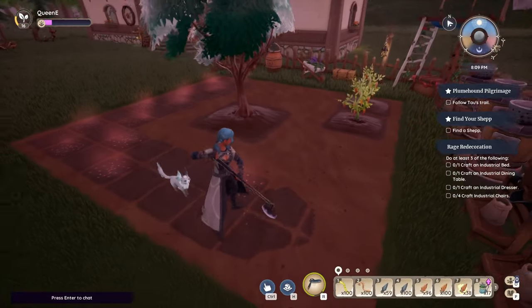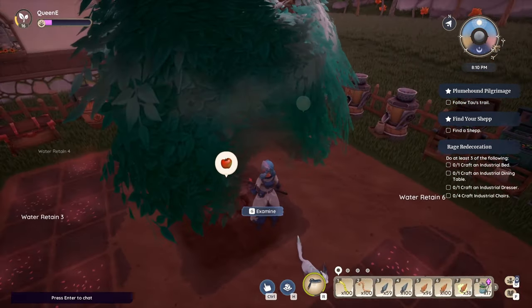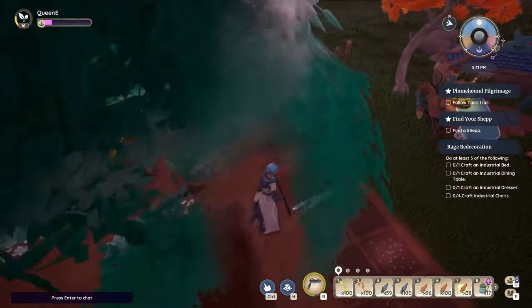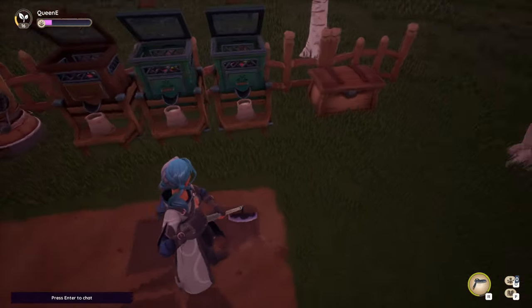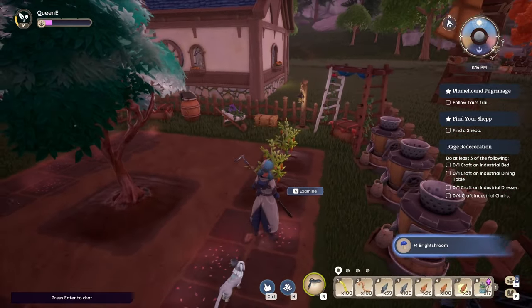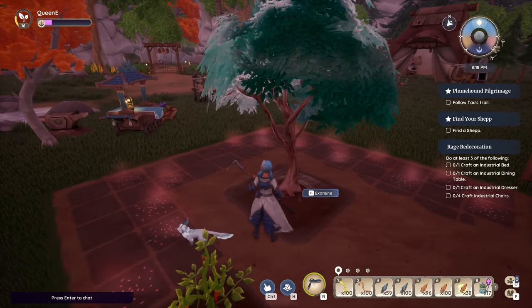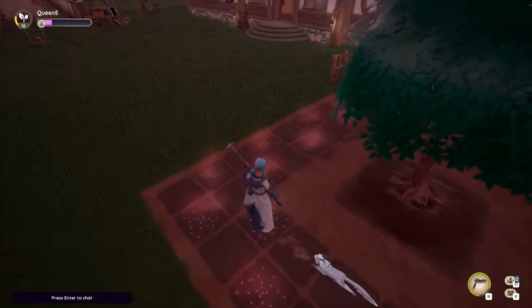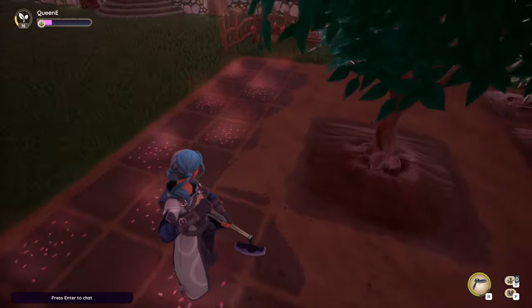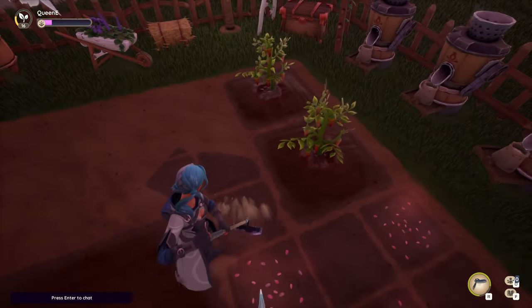I think I have some leftover fertilizer. Let's have a look — it's water retain. So we have a lot of stacks of water retain on some of these. I'm gonna try my best, and then as these farm out, I'm just gonna replace these two spicy pepper bushes and the apple tree with the actual correct layout to make this as hands-off and automatic as possible.